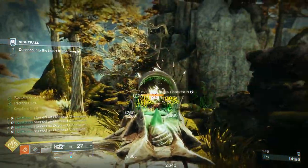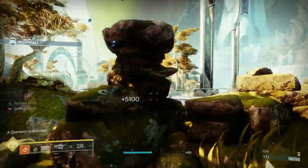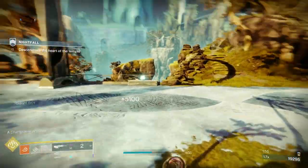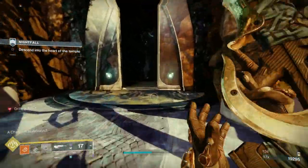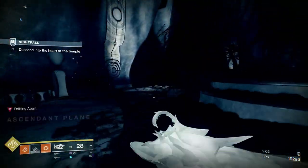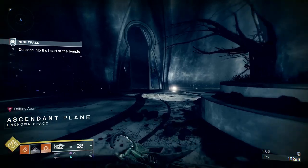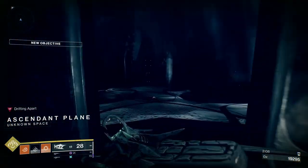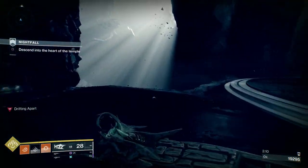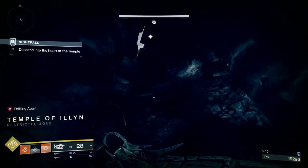I'm going to speak a bit about how this strike works rather than just what I'm doing on screen — you can see what I'm doing and tie it in with the information. That first section, really all you need to do is kill the boss. If you're going for platinum, you want to kill the three overloads. Then you can come in here and make your way towards what I call the left section.